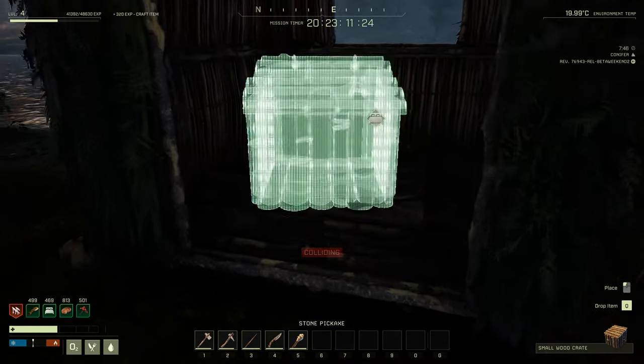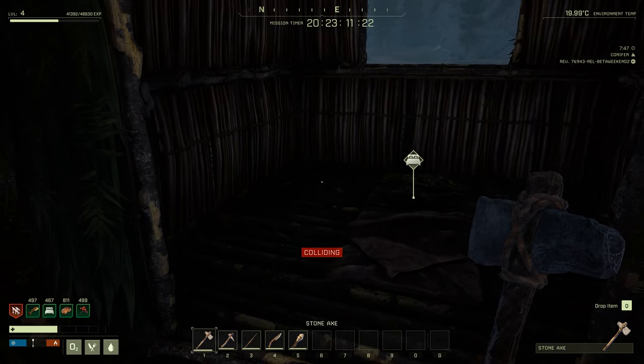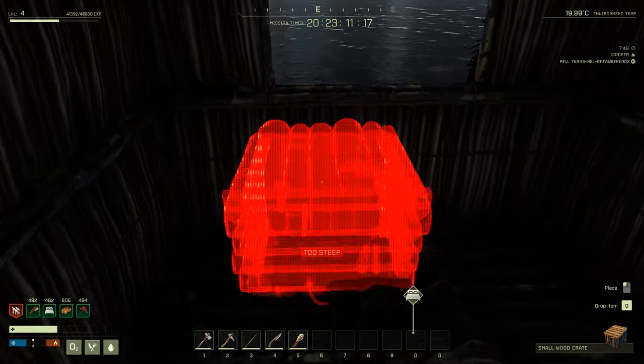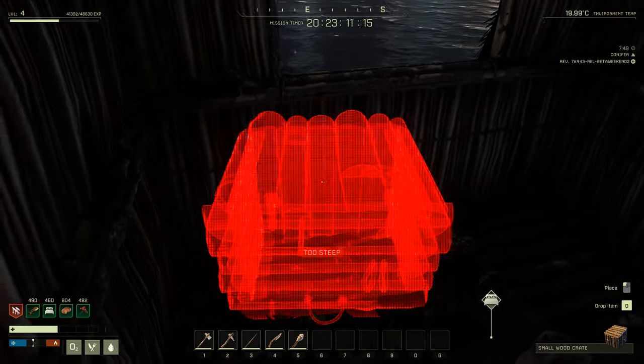Then we want to deploy the crate — just deploy it, move inside until you get a place to put it down.